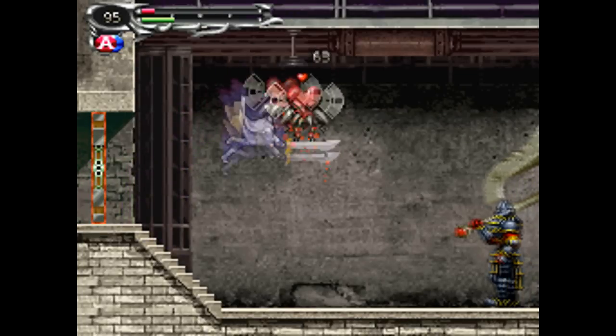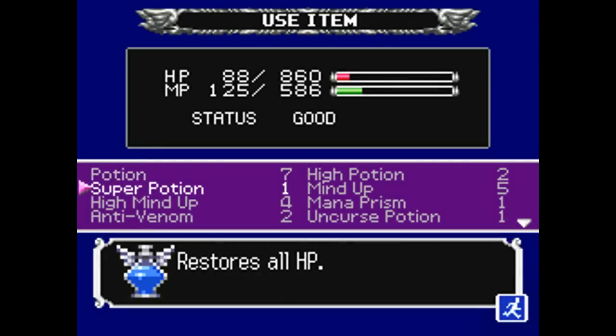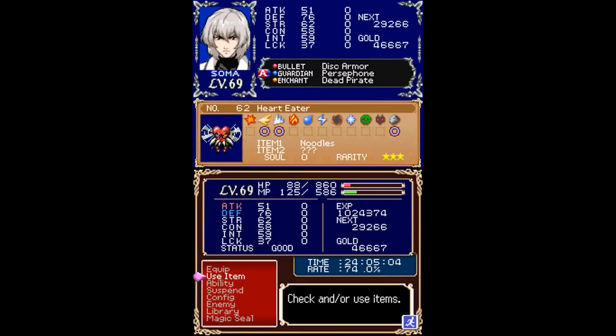Alright, and this obviously connects back to the Wizardry Lab, and we get a new monster which turned into a whole bunch of hearts and dropped some noodles. If we look at the noodles, it's a consumable item — noodles floating in a broth made from pork bones. Anyway, this is the Heart Eater. It's got a rare item drop and a very rare soul to collect, so I'll get both of those off-screen and I'll meet you back here once I have them.